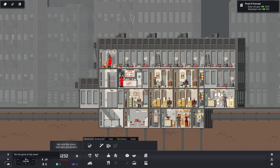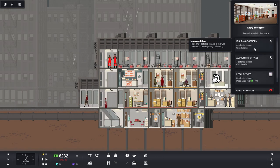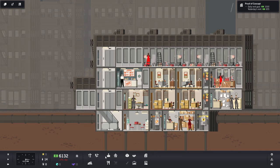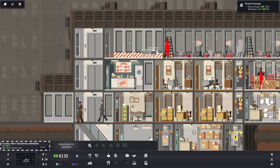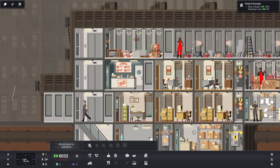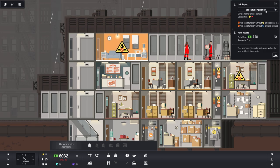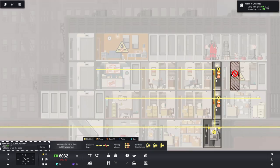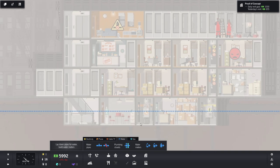There we go, elevator added — now they can actually get up there. Sorry, work slaves! The current floor is finishing up, so we'll build another office — accounting offices — Reese Tax Offices, paying quite a lot more. On the upper floor let's do some residential: studio apartments, basic studio apartment. But we need an electrical line going this way and water up there.